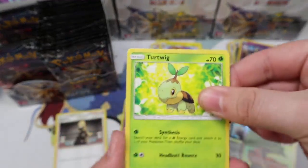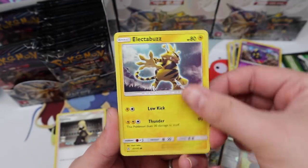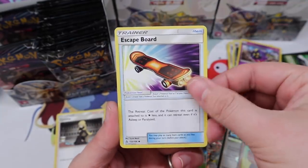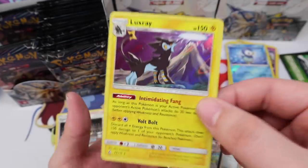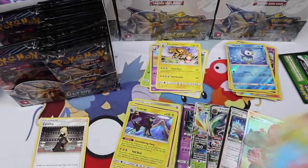I love the Prism Star look — whatever you call it, I love how it looks. It's a Skateboard Cherim, Piplup — oh I love this luxury artwork, oh my gosh that's beautiful! Okay, moving on — we are not even halfway through this box.